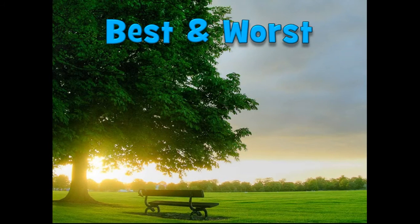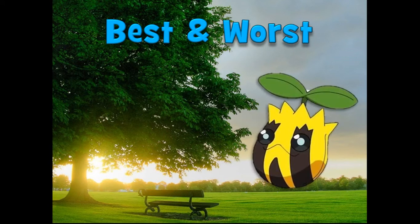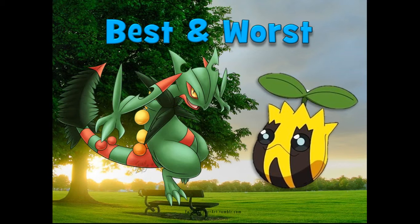Now let's get into the best and the worst of the Grass types. Sunkern is the worst Grass-type in the game — and actually the worst Pokémon in the game according to average base stats, with the lowest combined base stats at only 180, with base 30 in every single aspect: HP, defense, attack, special defense, and speed. The best of the Grass types is Mega Sceptile, with a combined average base stats of 630. Rob will now talk about the best competitive Grass-type.